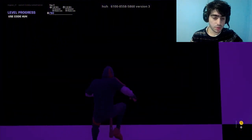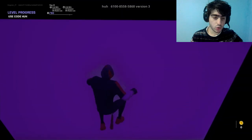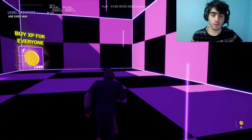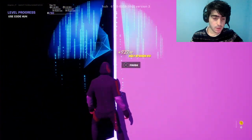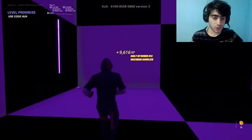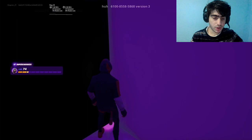Now make sure you come over here, jump, and you'll be like that. Now make sure you do an emote, and once you do an emote you will fall down. Make sure you come over here pretty quick, and press the finish button. And once you're here, make sure you come over here.